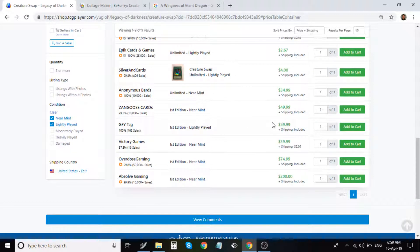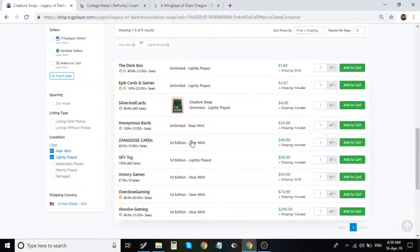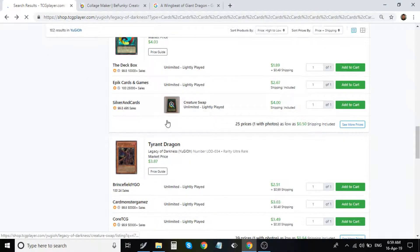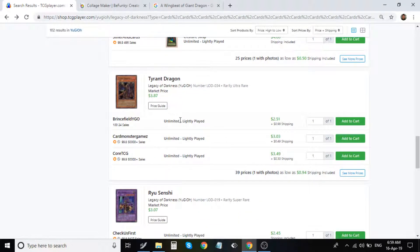Creature Swap is another card I covered a while back. Its first edition print is ridiculously expensive too. I don't know what is going on with this card and Air Knight Parshath for the first editions, but the first first edition is $50. This is another gigantic sell in my opinion — awesome card, but I would definitely sell. It's not worth that price point.